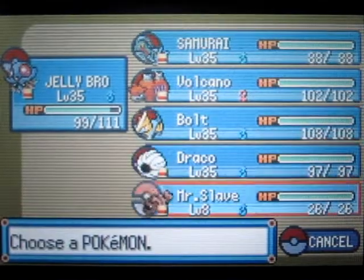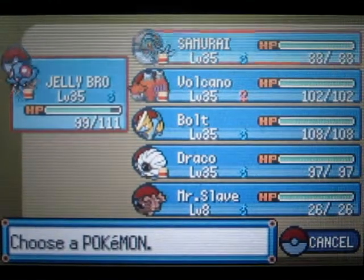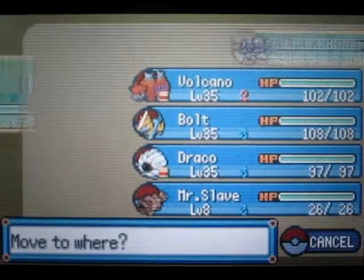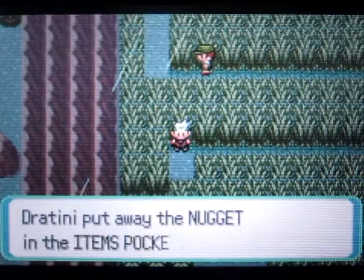Mr. Slave has an item but honestly these items we're getting from him aren't very good anymore — pretty useless at this point. Grab the Nugget there. We're going to switch to Samurai because we've been using Jellybow a lot, so we'll give him a break — plus we do want someone to evolve, and you should know who that is.